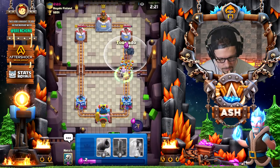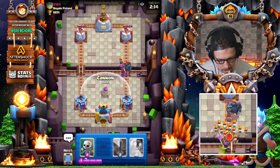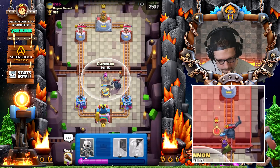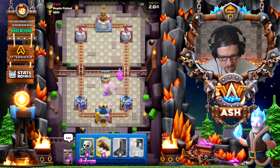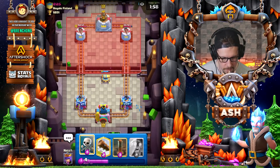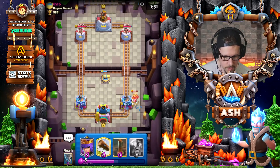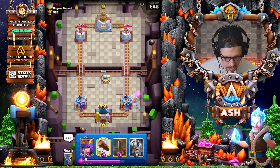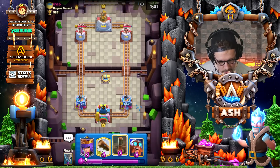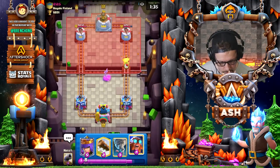He's got a little bomber — a cannon should take out pretty much all of that. His Pekka is out of cycle, so it would have been a good time to just play an Electro Giant at the bridge. What should I do here? I'd say earthquake, and then if he goes Pekka, play the Electro Giant in the opposite lane at the bridge. It's very defensive, so your opponent can get quite angry about it and try to build up a big push, but an Electro Giant at the bridge really forces them to defend.